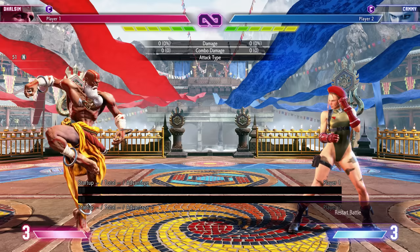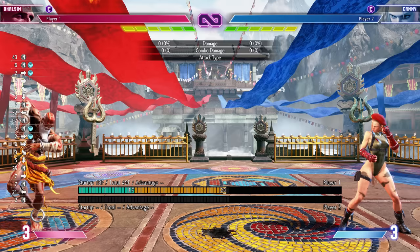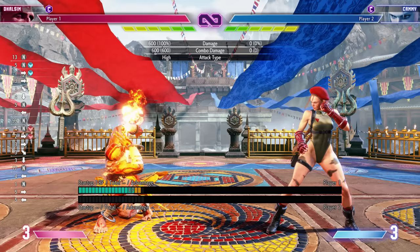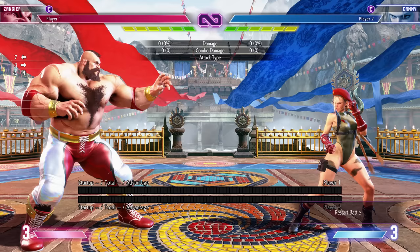Take Akuma — he has multiple fireballs including a fancy upward-going fireball. The light version has a very high but shallow arc, so it lands very close to you. The heavy version goes almost full screen. So if the enemy is close, the heavy version is useless — it's only the light version you really want. Button presses matter.